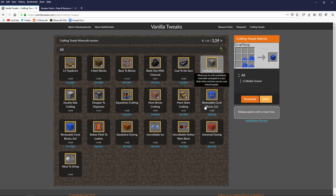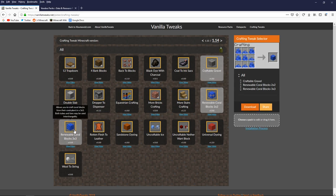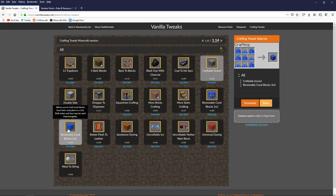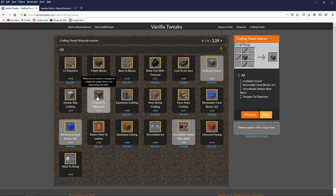Likewise, you can craft coral blocks — normally you don't get coral blocks renewably, and people don't always want to destroy coral reefs. You can get the coral plants by bone mealing the floor of warm oceans, then craft them up. There are 2x2 and 3x3 variants available. There's also uncraftable netherwort — turning a netherwort block back into 9 netherworts, which you normally can't do. And droppers to dispensers: adding a bow shape around a dropper turns it into a dispenser — super cool crafting recipe.